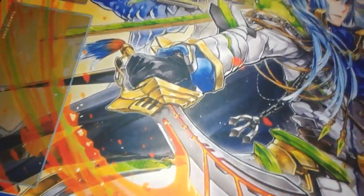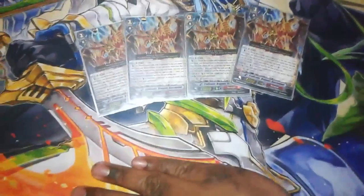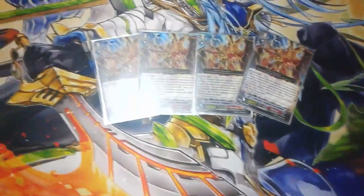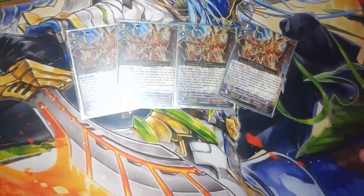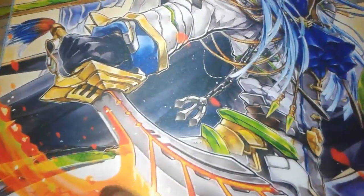Starting off with the main deck: four copies of Eradicator Dragon Descending. I'm pretty sure we all know what he does — Counter Boss 2, plus 5k, and then Limit Break: Counter Boss 1, discard 3 Eradicators, or just stand with the crate if it doesn't hit. So much pressure — gotta love that.